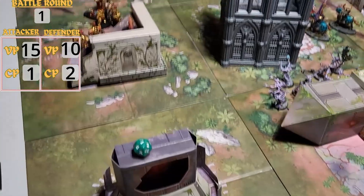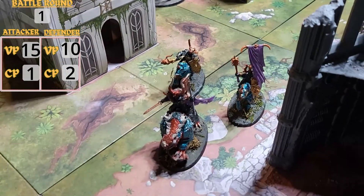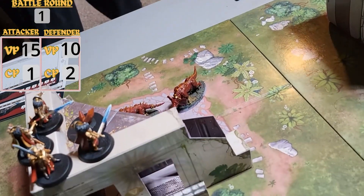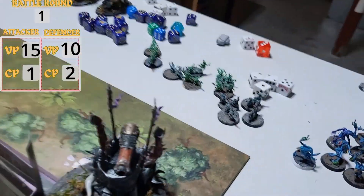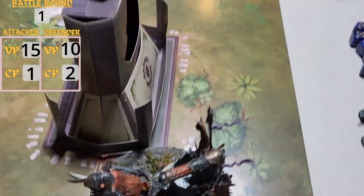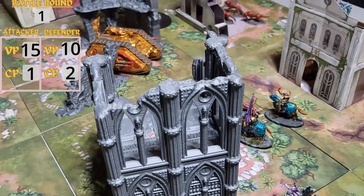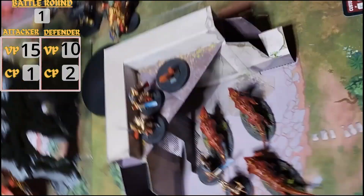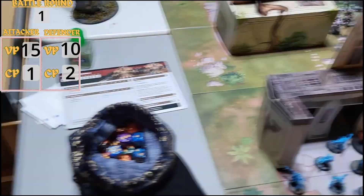Wrapping up the shooting phase: both tanks shot into the Bloodcrushers and killed 3. The Sisters flamed out 2 of the Bloodhounds, other shots did 1 wound, and the Custodian Guard shot killed another one. Going into the charge phase: the Terminators tried to charge and failed, but the Sisters did make it in — that is the only combat this round.